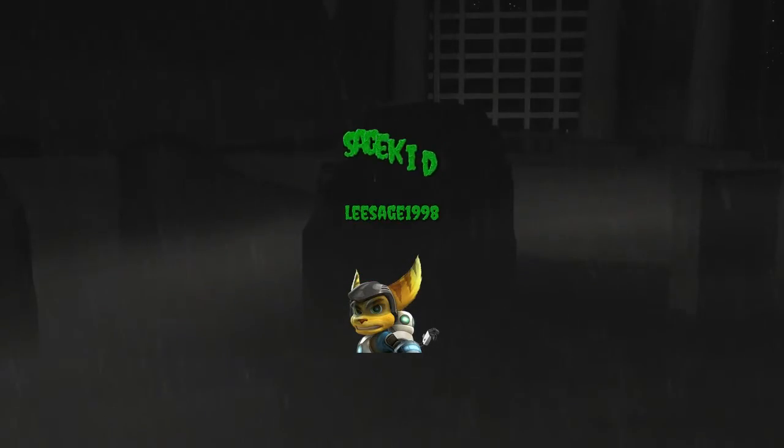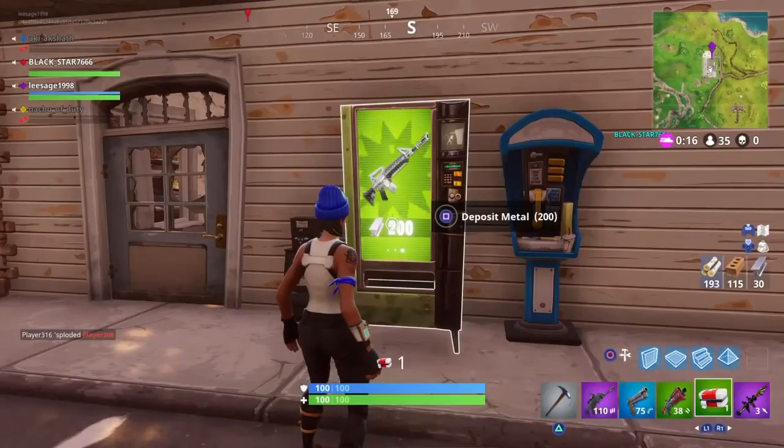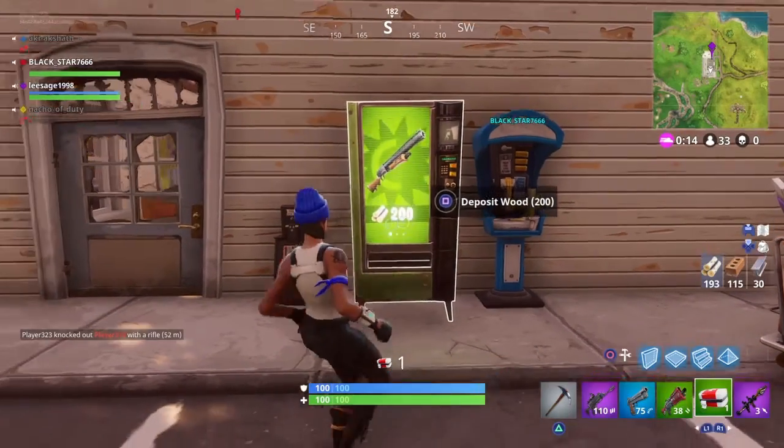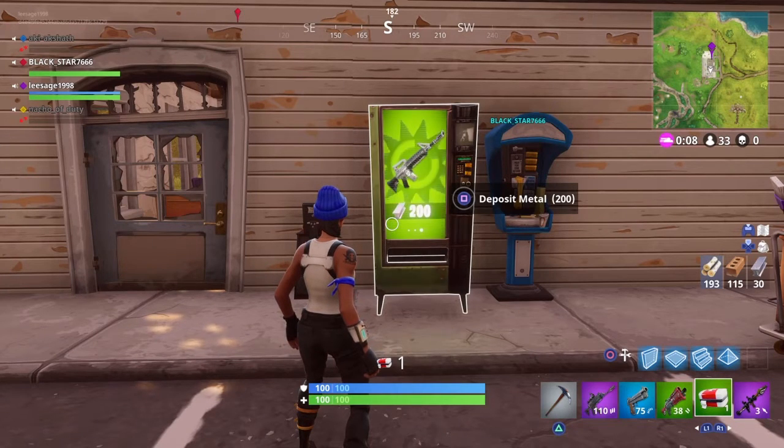Hello everybody and welcome to another video. I found a vending machine and it gives you green items — 200 wood, 200 bricks, oh that's awesome, or 200 metal for a green machine gun.